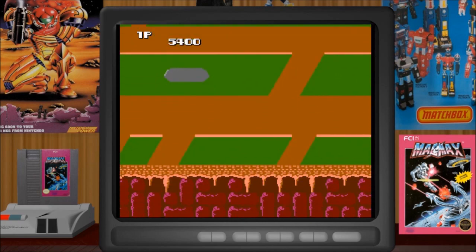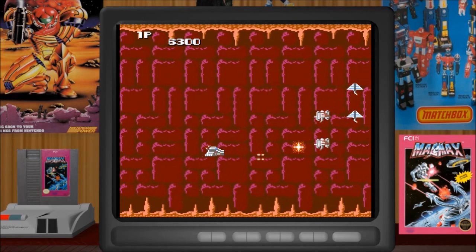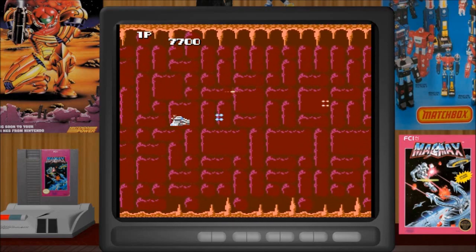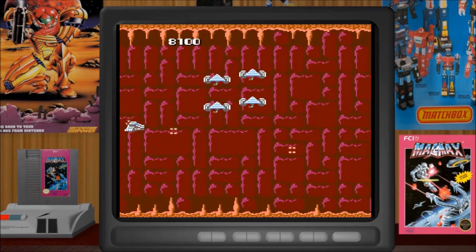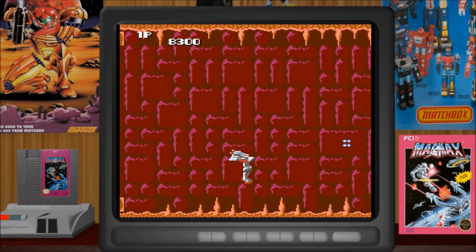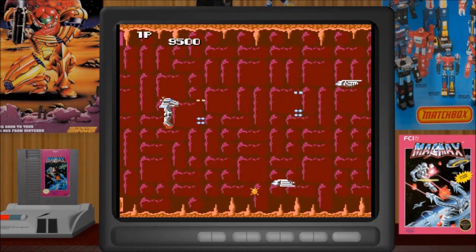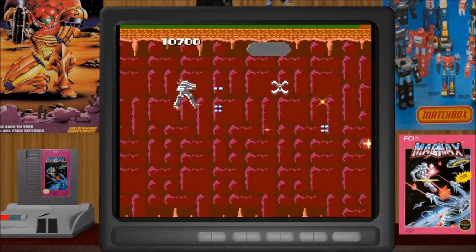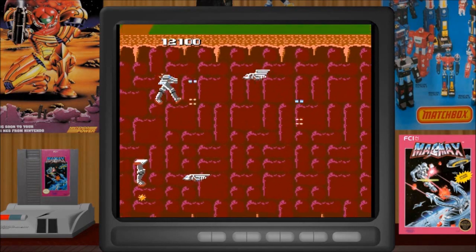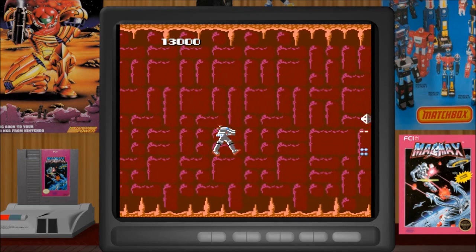Now you see that gray area there? That takes us to the Underworld. Down here we have more of a side-scrolling view instead of a kind of three-and-a-half isometric view. I believe we can still get robot power-ups down here. There's our top half — didn't last very long. And there's our bottom half. So now we're just a pair of legs walking around. We don't have to stay down here — there are exits back to the surface.